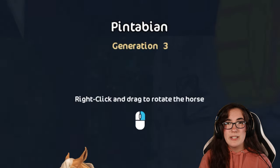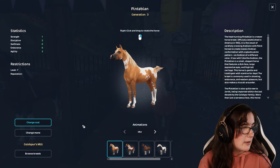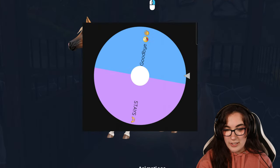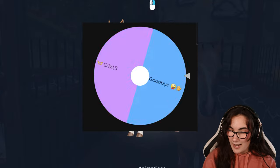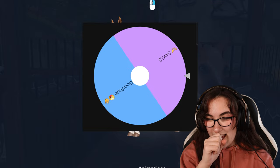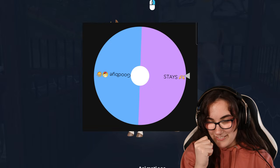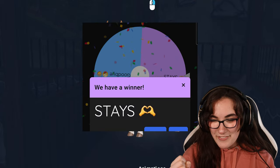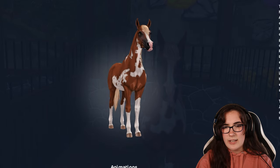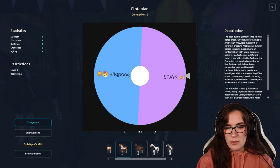The next horses on my wishlist are the Pintavians that I don't own. I'm going a little bit crazy because I've got every single Pintavian on my wishlist. Let's get started with this Palomino one. Wheel, you've got to say yes to at least some horses today. Oh, I think it's gonna stay! The Palomino Pintavian is the first one to stay on the wishlist! Let's go! Finally! I think this Pintavian is definitely one that I really want to stay on my wishlist. But let's see what the wheel thinks.